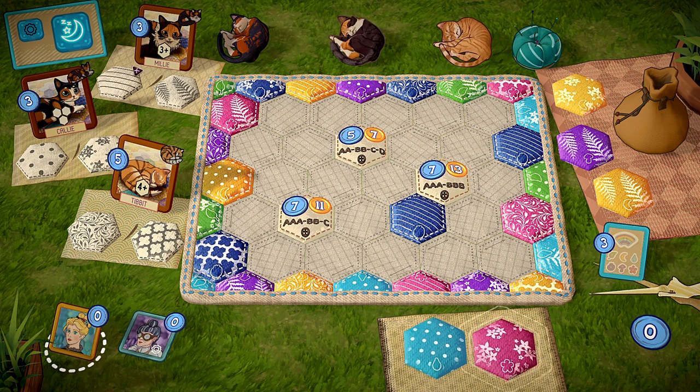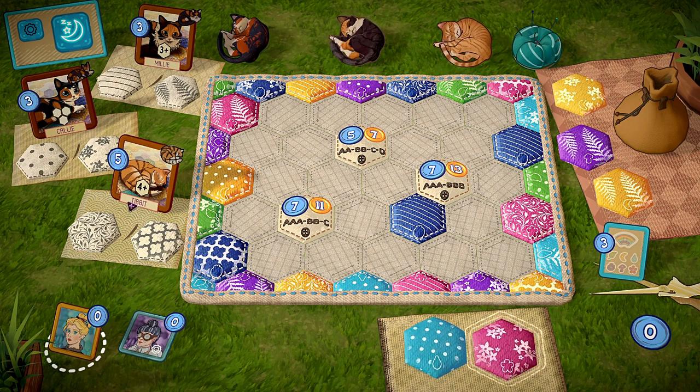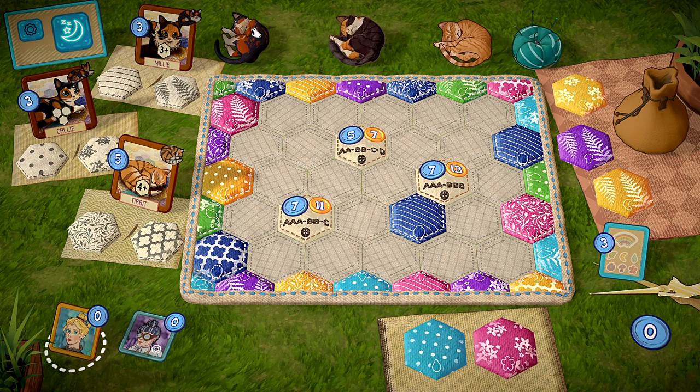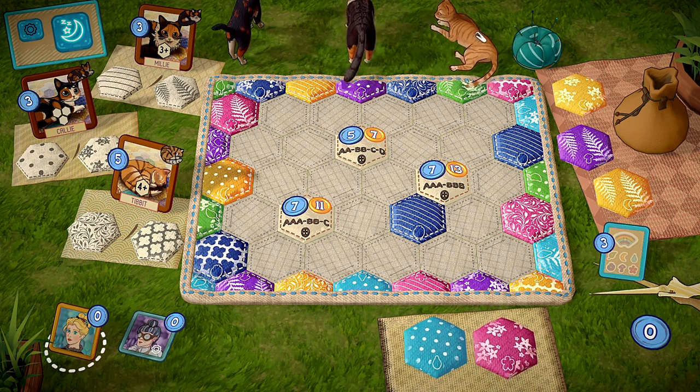Here are the scoring cards. Millie wants three of a pattern — stripes or this fernleaf-looking thing. Callie wants dots or flowers. Tibbet kind of wants this fence-looking pattern or this pattern over here. The cats are also here, and if you really get bored, you can get some energy — scratch them, get a purr, get that tail in the air for good luck. You can scratch all of them; a lot of fun there.